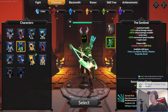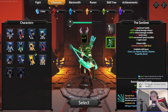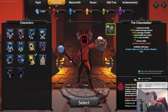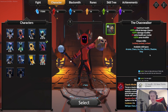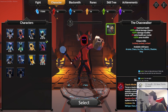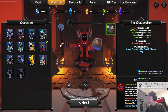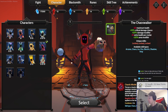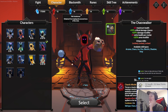The ram horns, this guy Sentinel, he's an archer. The Chaos Walker — I don't know what he does either. I haven't played him. Let's do him, so he does chaos.